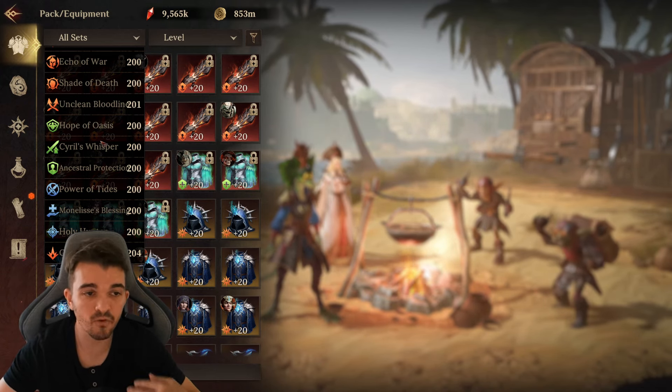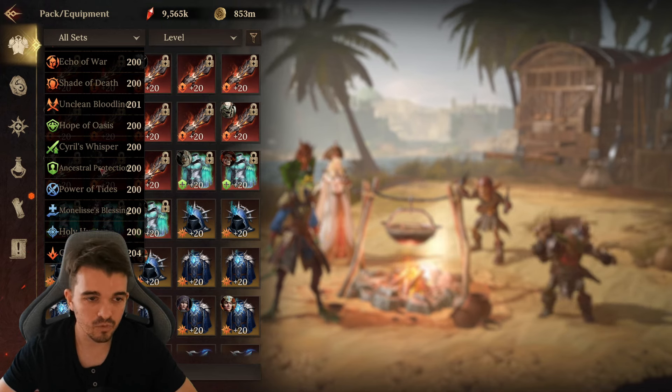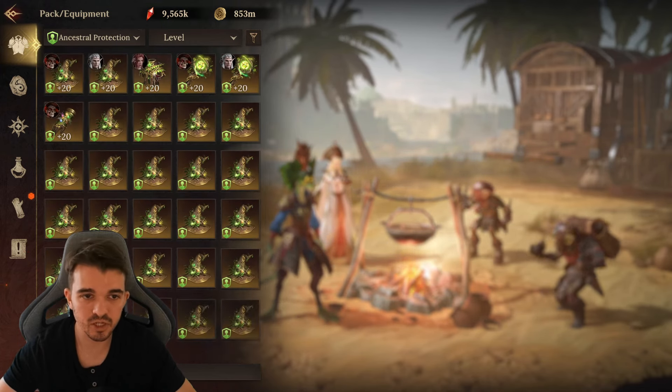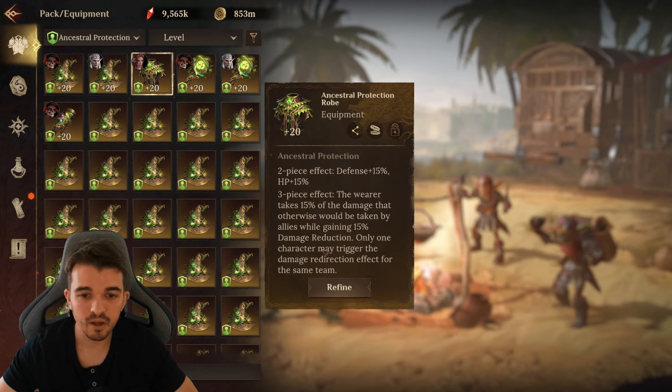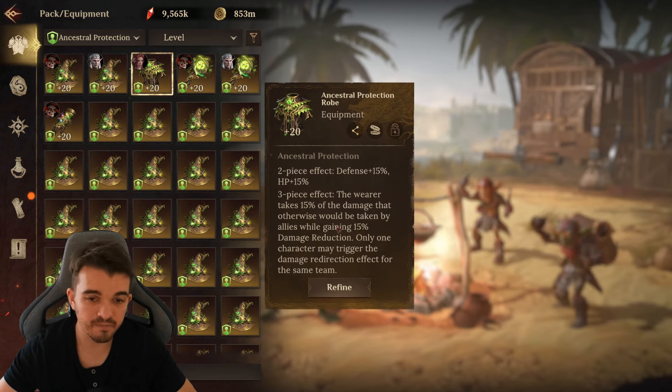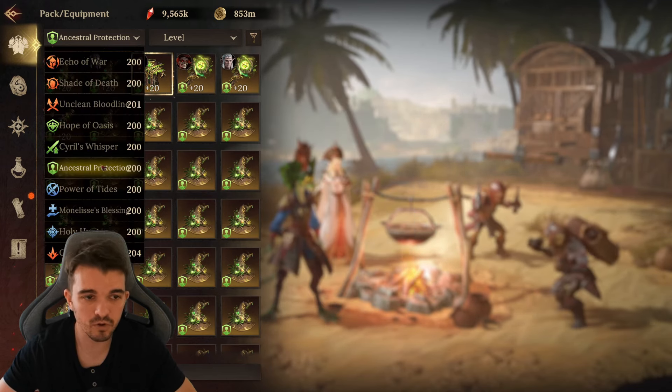For tanks, the most important one will be the Ancestral Protection, just because it gives your team 15% less damage taken and you gain 15% damage reduction. So for your tank, obviously this is the one to use.